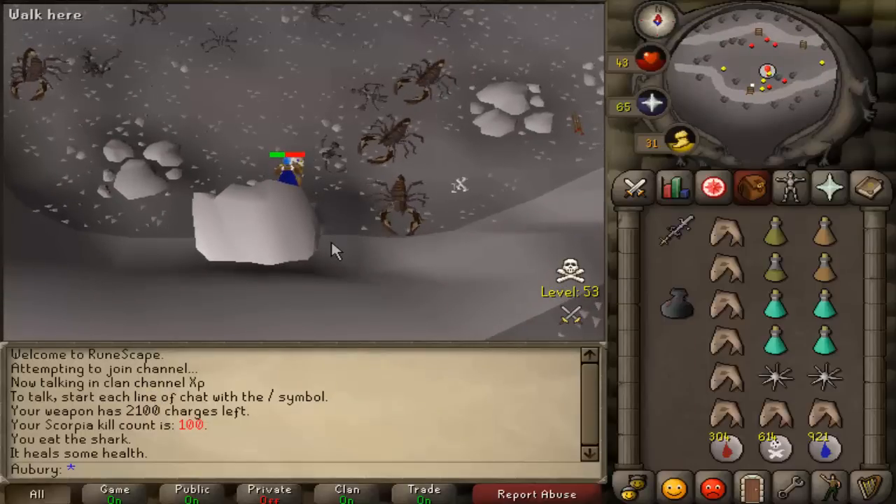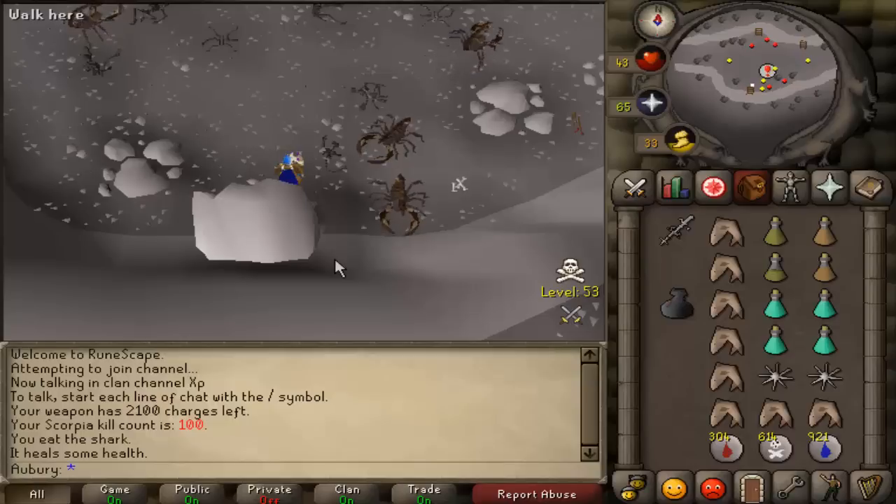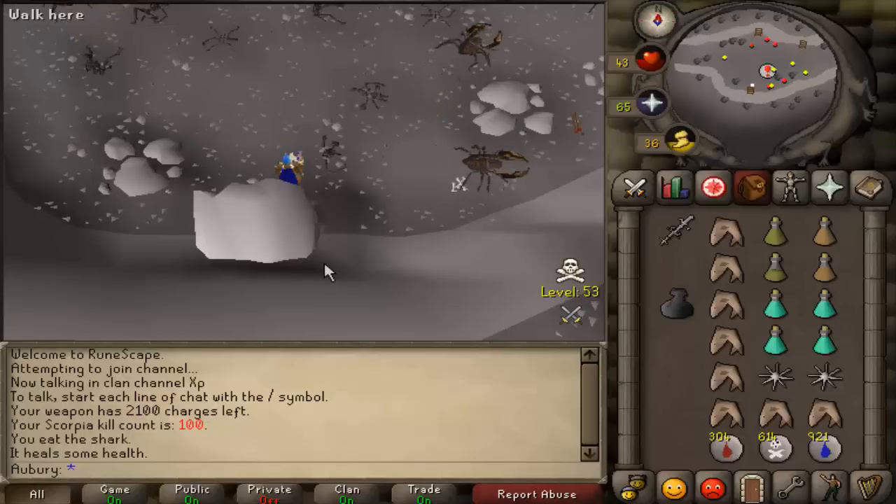Believe it or not, this is actually the second easiest boss pet in the game, if you don't include Chompy — because that's not really a boss pet. Chaos Elemental pet is easier since Chaos Fanatics you can kill 50 to 60 per hour and it's only 1 in 1k, but Scorpia you kill 30 to 40 per hour and it's 1 in 2k. It's slower kills per hour than Giant Mole but has a higher drop rate, so overall it takes less time statistically to get the Scorpia pet.